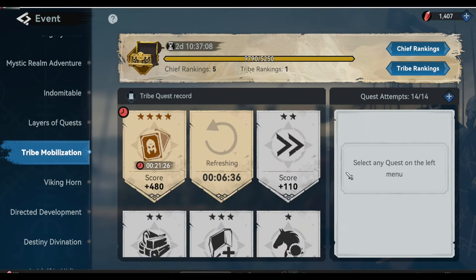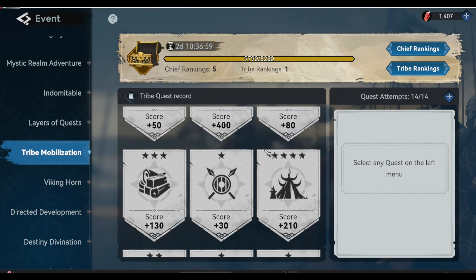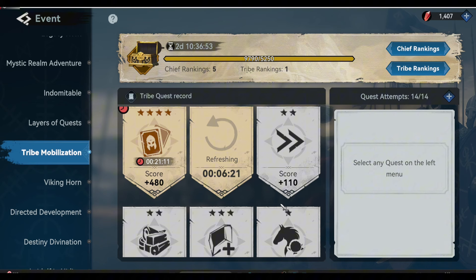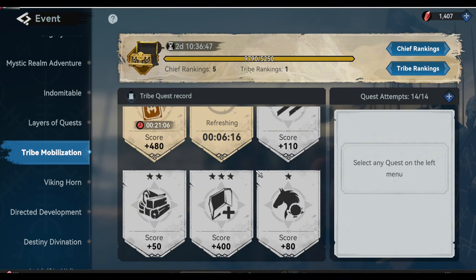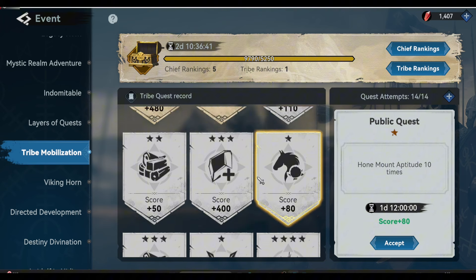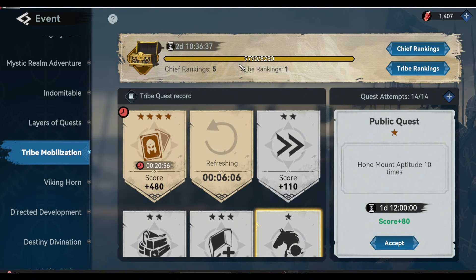The most important event you must participate in as an F2P player is the tribe mobilization. This tribe mobilization is the first tribe mobilization event in our kingdom, and today is the third day of this event. As an F2P player, this is one of the ways you can help your tribe grow, so you have to participate in this event and gain at least 5,000 points. How do we gain more than 5,000 points in the TM event without spending money?